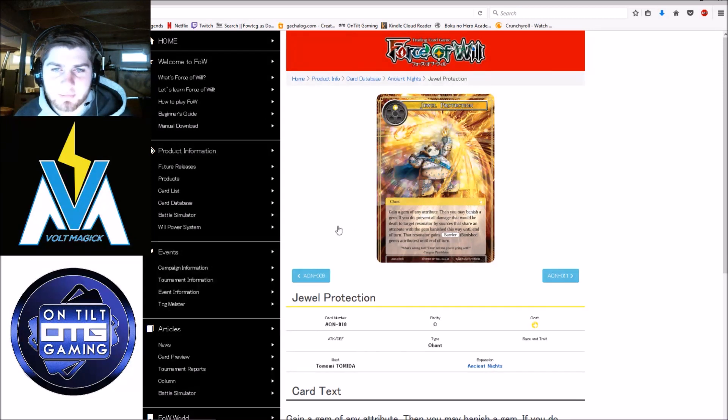Jewel Protection — this one's terrible. It's sorcery speed, gives barrier and prevents all damage. You don't want that to be sorcery speed. But it does give you a gem of any attribute, since it's not mandatory to banish a gem — so you could just play this as a one-mana, get a gem. Although there are probably better ways to do that. I don't think this card would make the cut in a panda deck either.